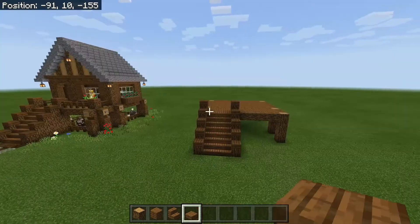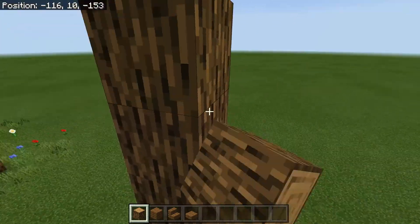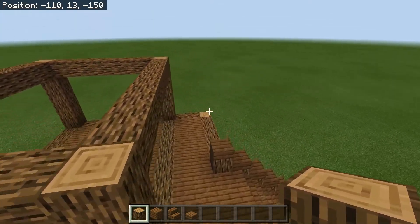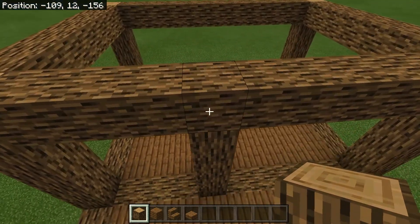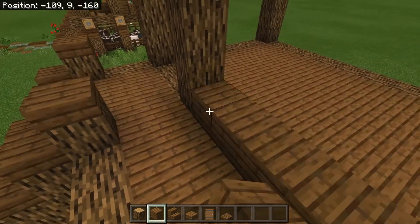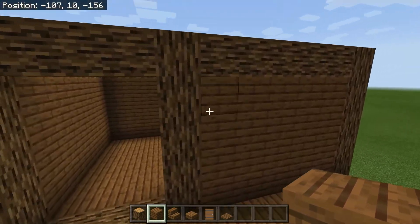Now we're going to build the main framework of the house. Take oak logs and go up by five on each corner. Join these up, then come and do another beam going upwards — swap it so all the beams point upwards. Fill in all of the empty spaces with spruce wood planks. We'll come back to do the windows and doors afterwards, but for now fill it all in with spruce planks.